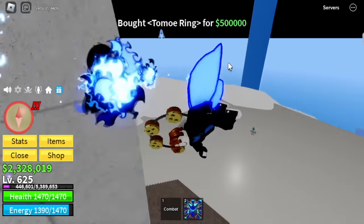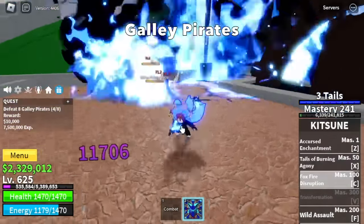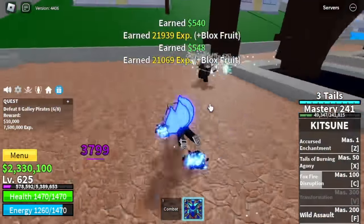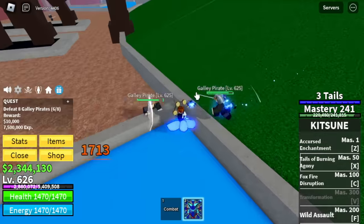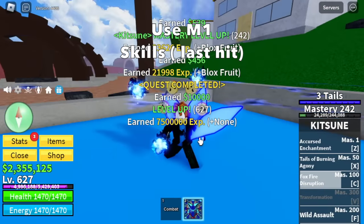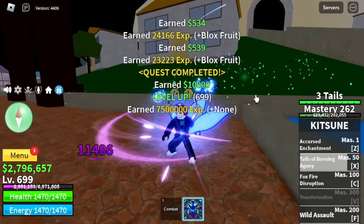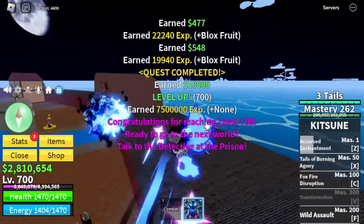For our last mob — located at Fountain City — we are back at the galley pirates. We started with the galley pirates and we're gonna end here until level 700. Galley captains are too far away and tanky, and the cyborg is also far away and tanky, so we're just gonna use M1. This is the best way to defeat galley pirates — M1, and if you want to enjoy your skills, this fruit costs 4,000 Robux so you can use your skills too. We've reached level 700!